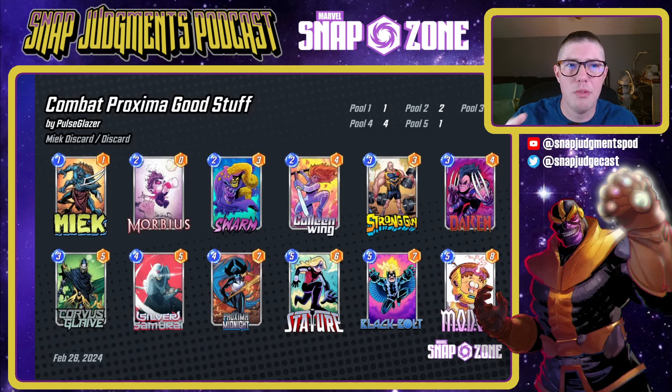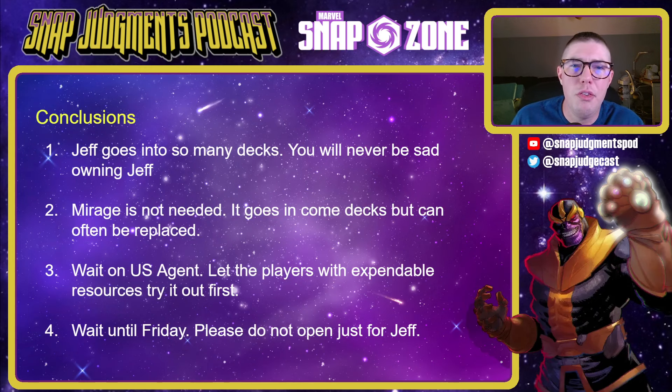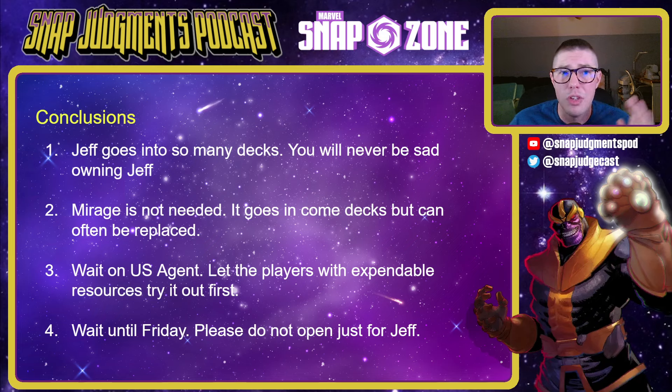Jeff goes really well in so many decks — you'll never be sad for owning Jeff, so please get Jeff if you can. Mirage is not really needed — it comes and goes but can often be replaced by things like Sentinel, so I wouldn't open specifically for Mirage, but you wouldn't be sad to own it. My advice is to wait on US Agent — let players and content creators make the decks, wait till Friday before the weekend missions or even Monday before your last chance to get it. Let's find out if US Agent is good before we spend our precious resources. Don't open just for Jeff, you can skip on Mirage, and skip on US Agent for right now.